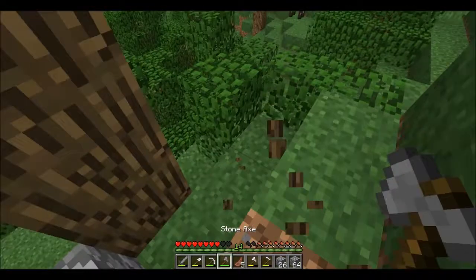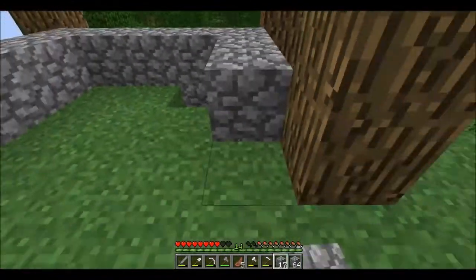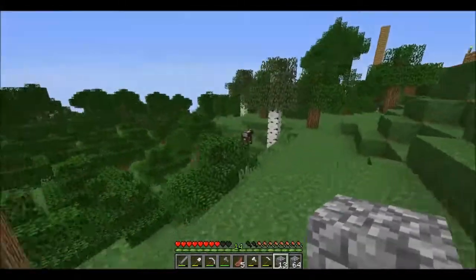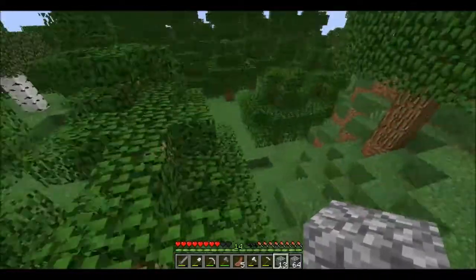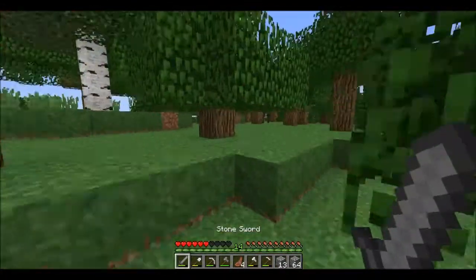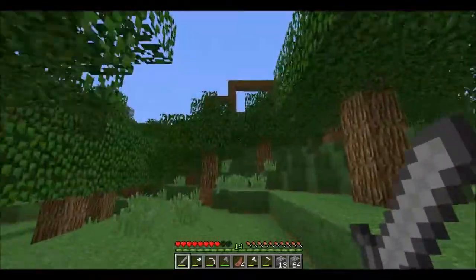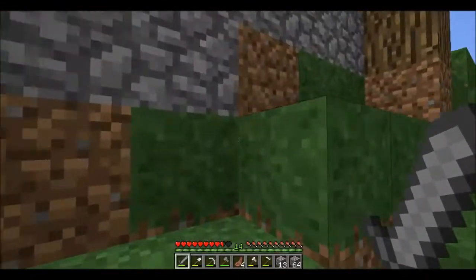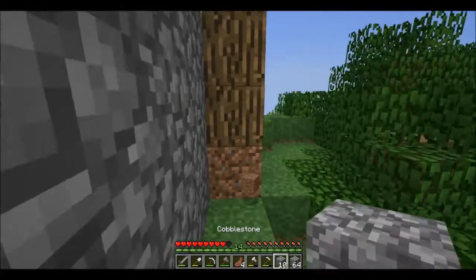All of this down here is also gonna be cobblestone. That one can go away, we don't need it. I think that's gonna be a whole lot better — so when we come from down here running through the forest, we're gonna see the house, see the foundation. Can't really see it yet but it's gonna look a little bit better at least.